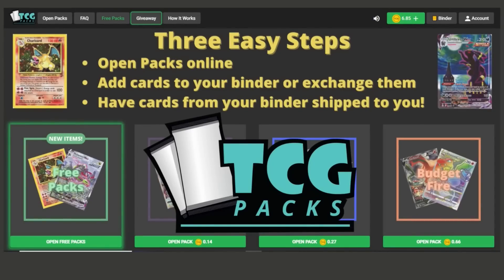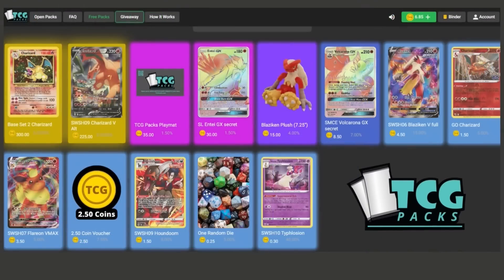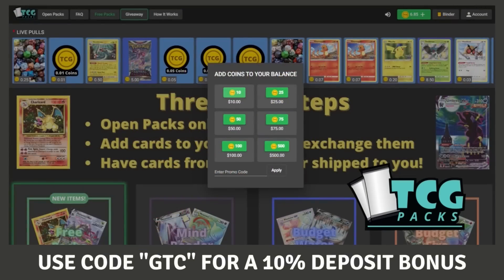Real quick - if you want to open Pokemon packs online, check out today's sponsor TCGPacks.com. The cards you pull on the site are actually shipped to you, you get free packs every single day, and there are tons of unique cards including vintage cards like a Base Set 2 Charizard from the Wildfire pack, or even cards from newer sets like Lost Origin. Use code GTC every time you deposit money to get 10% more coins. The link to sign up is in the description.